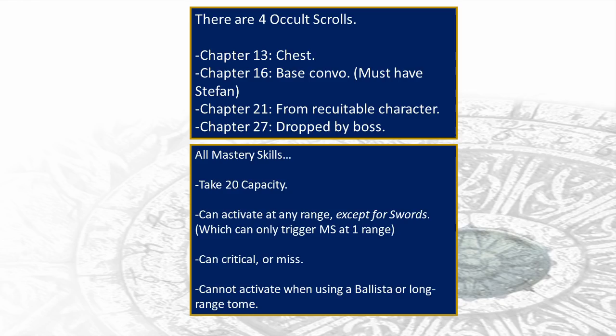There are two exceptions though. Swords can never trigger mastery skills at range — only in melee combat. This applies to both magic swords and the two physical ranged swords we'll see later in the game. Also, mastery skills cannot activate for ballistas or long-range tomes. I also know that almost all mastery skills can critical, though it's not really reflected in the animation, and most can miss — I have definitive video evidence of Aether missing, by the way.